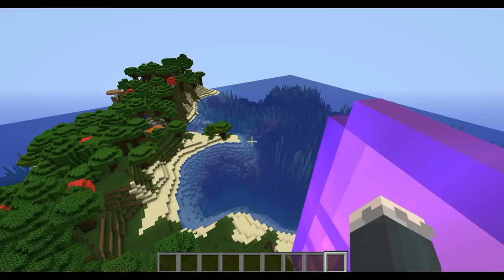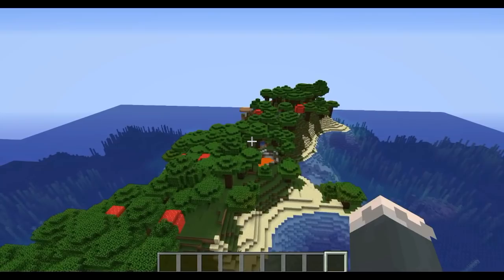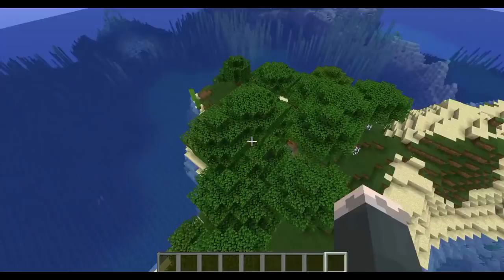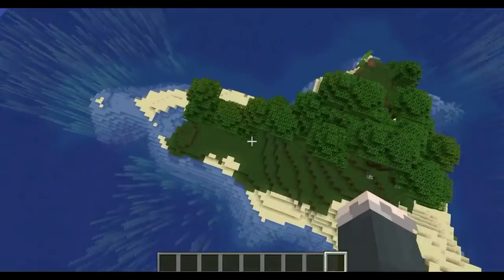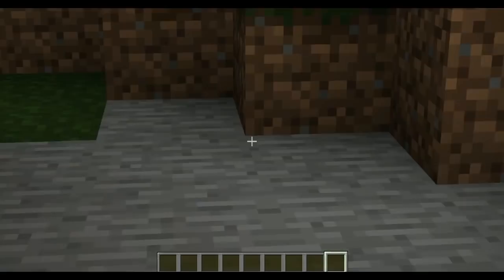Anyway, we have a very nice island — trust me, it is an island. And unsuspicious at all, that's naturally spawning. If we go down, this is a naturally generated cave — I just made it look nice a bit. And before I begin, my building skills are awful, so excuse that.